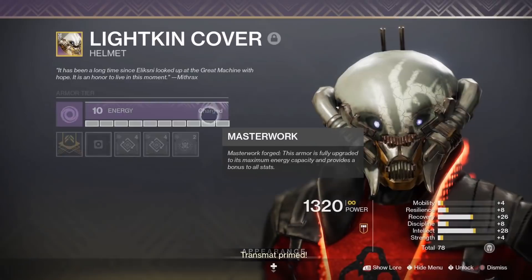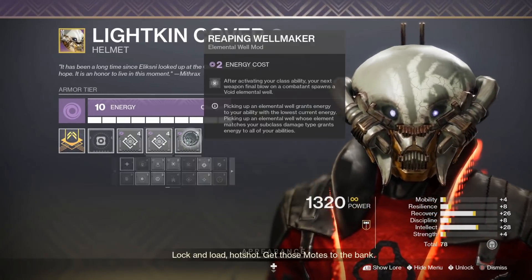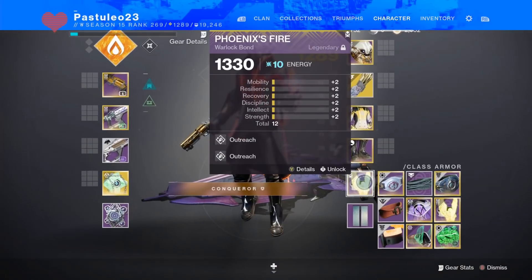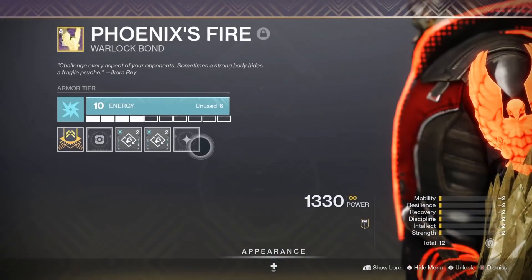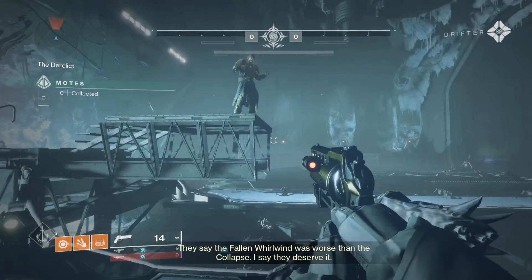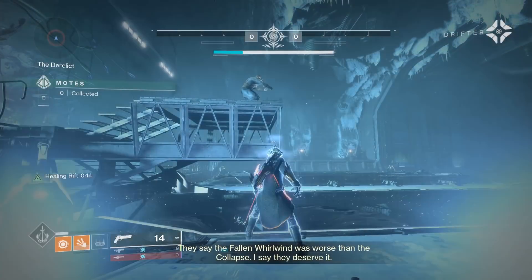But wait, does this hurt your build? No. Just swap out your class and head armor to the ones you actually want to use after activating your class ability. You have plenty of time. This also works for things like Outreach and Claws of Ahamkara, helping charge your second melee at the beginning, plus a little super energy.